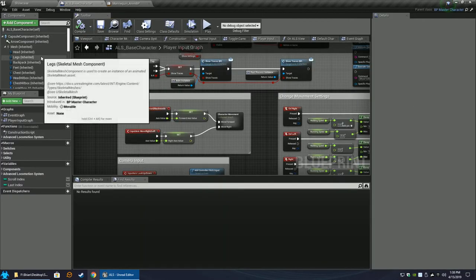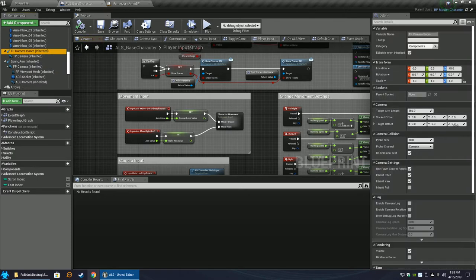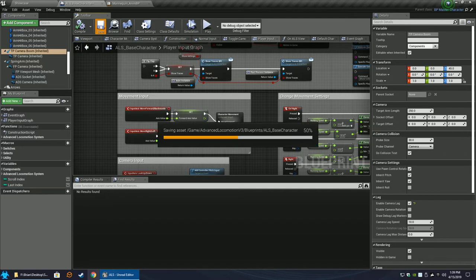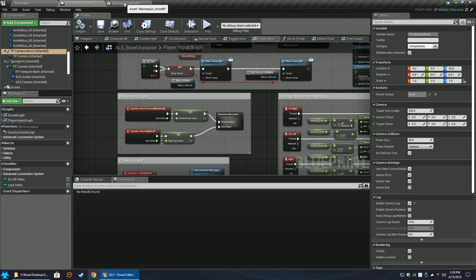Go back to the ALS Base Character. There's one setting to smooth out the camera. In ALS underscore base character, scroll down until you see 'TP Camera Boom' - that's the third-person camera boom. Click it and on the right-hand side scroll down a bit to find 'enable camera lag' and check that. It'll smooth out the camera movement a little bit. Compile and save.